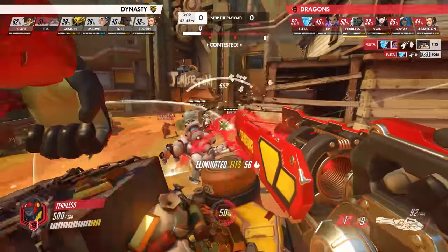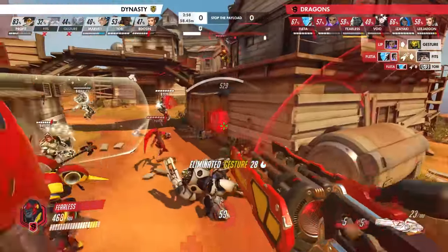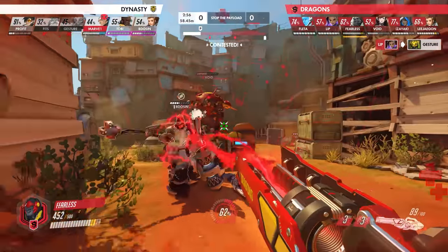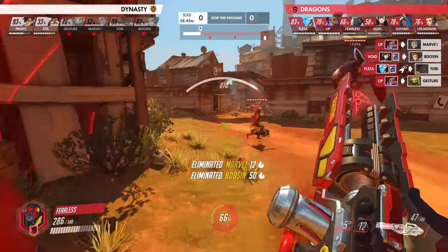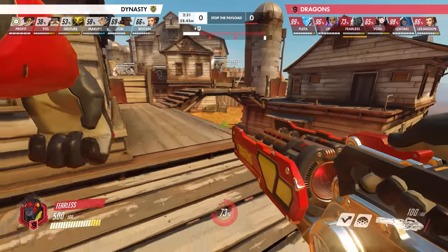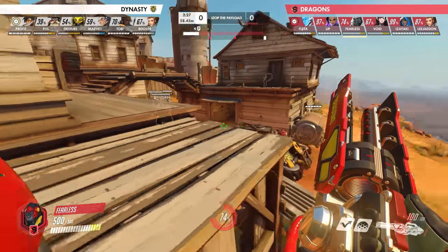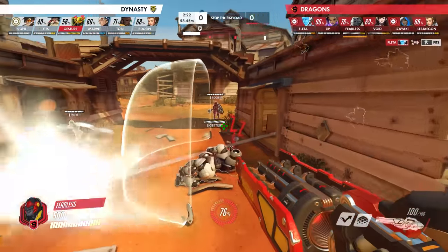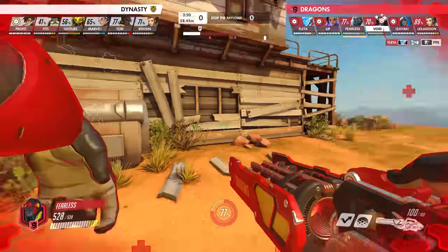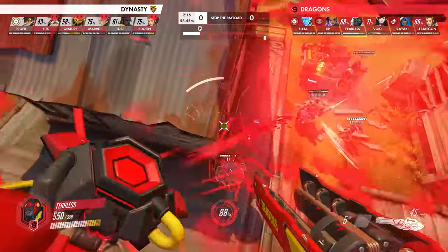That's what's cool about Winston on defense — in some ways he's a bit better when used this way, because while it's harder to aggressively go in, using the cleave of his Tesla cannon and his mobility to touch cart and escape when overwhelmed really drains a lot of resources out of the enemy. It's in the mid-fight where Winston's the weakest, but when you have Nano Boost and Primal Rage, that's where he's the strongest — and that's where you're allowed to go from this controlling playstyle into an aggressive one, using EMP and Nano Boost to clean up the fight.